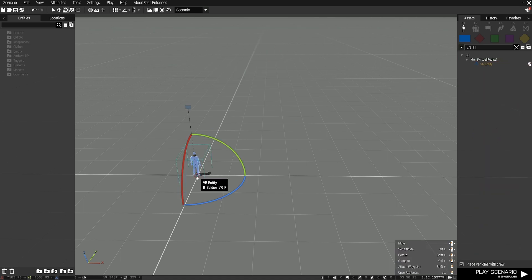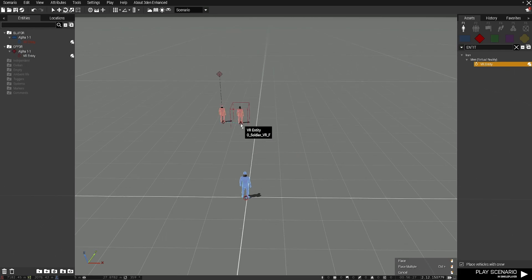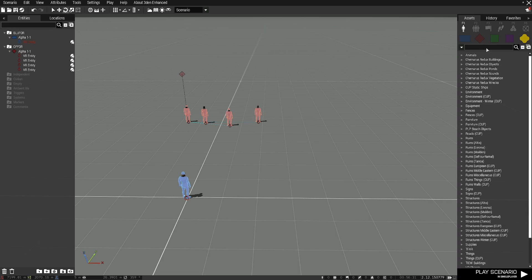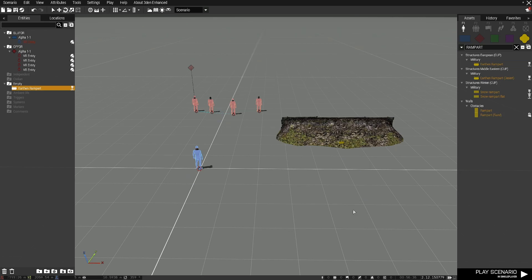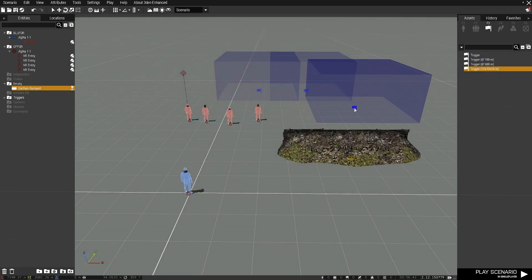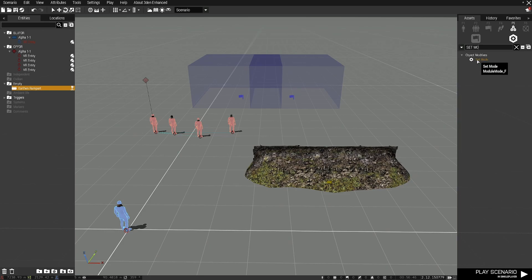We're going to start off with me, then the baddies — we're going to have a fire team. Then our terrain that we'll be using for this example. Now that we got that, let's go grab two triggers. Head over to the Systems option here and grab a Set Mode Module and two Show Hide Modules.